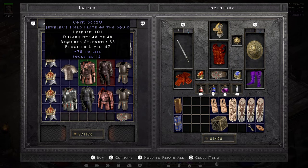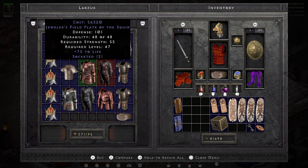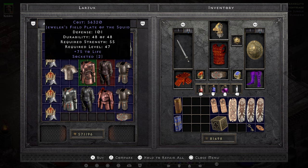It ends up taking me just 2 trips to Anya to find an item that I will hate until the day I die. She ends up offering a Jeweler's Field Plate of the Squid — this would be the kind of roll sweet dreams are made of, but I'm going to disagree, because a Field Plate can have more than 2 sockets. This is such a rare roll and I end up getting it in one of the worst armors to get it in. Seriously, this item just pisses me off. It's still an upgrade though, so I bought it.